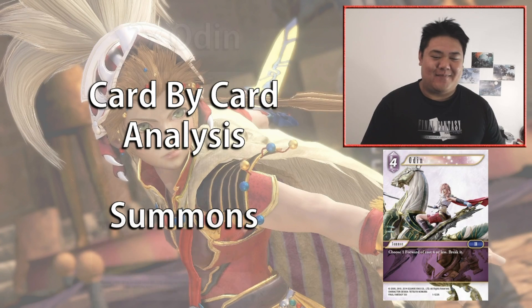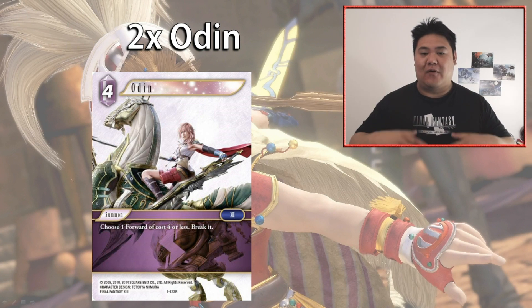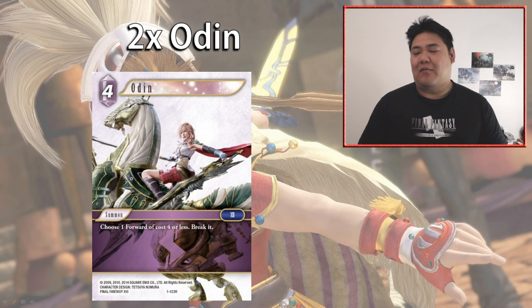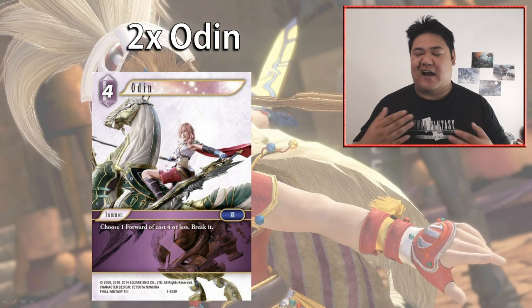Now let's talk about the summons. This deck runs a more conservative style with more summons. We have two copies of Odin — a four-cost summon that chooses a forward of cost four or less to break. The reason we're opting for Odin over Dragon is that this deck has a severe weakness to Emperor. If Emperor is down on the field, there aren't many ways to deal with him since many abilities can't be triggered. That's why we run two copies of Odin — it doesn't get affected by Emperor, and people are running a lot of Emperors right now as it deals with monsters and a lot of things in the metagame.